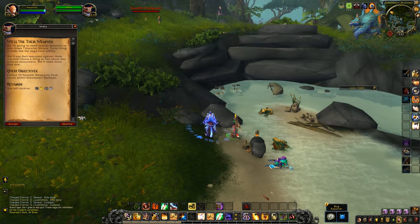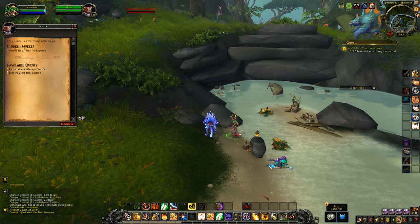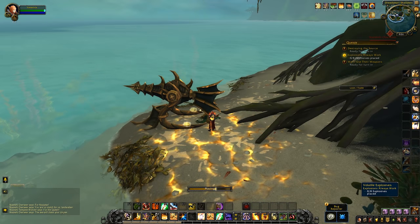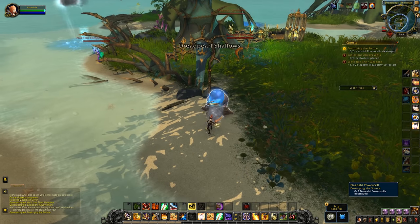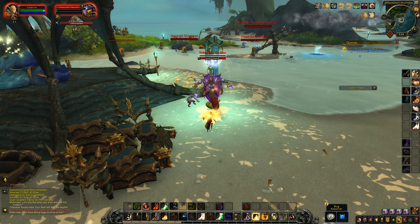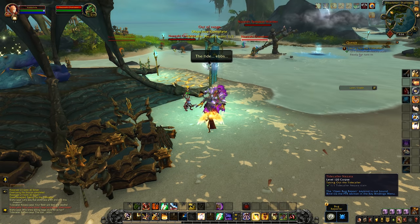Next, it's off to Zandalar to help the trolls repel some naga on their coast. First, you'll be tasked to steal their weapons, then plant explosives, and then destroy power cells scattered along the coastline. Finally, you'll be sending the naga leader back to Davy Jones' locker and heading back to Orgrimmar.